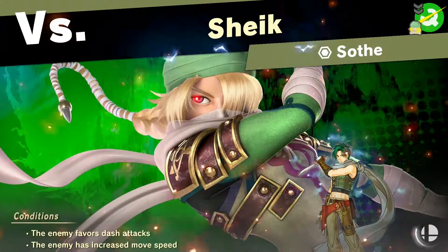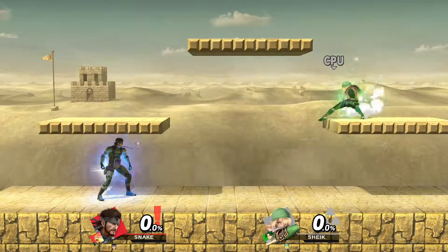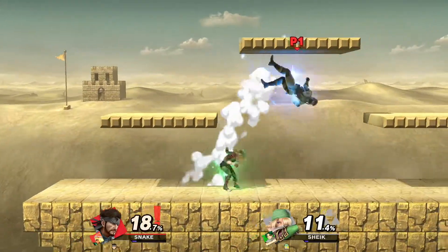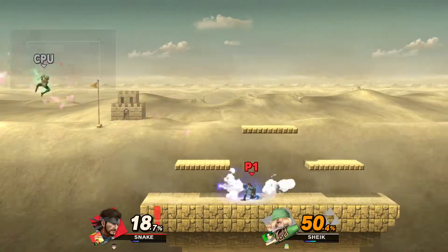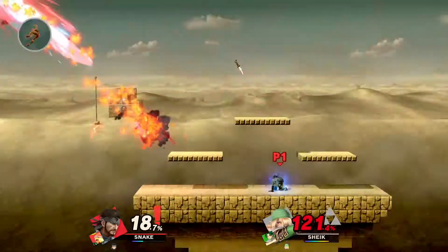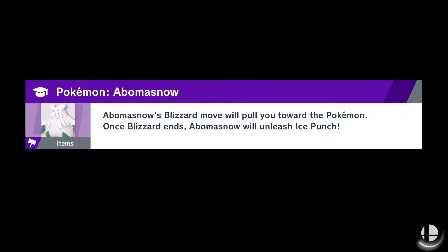Let's do this thing - fighting Green Chic. I'm very fast - there we go, boom, awesome! Not too difficult. Go ahead, turn that thing around, get her - there we go. I like Snake's side B even though I miss with it a lot. Soth is a cool guy, we have him now.